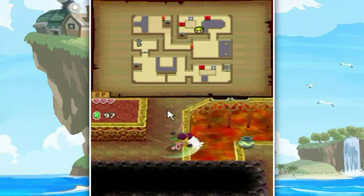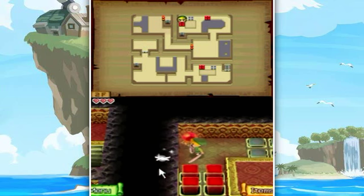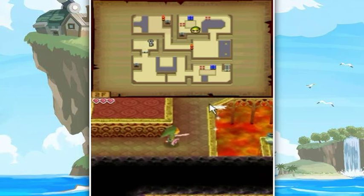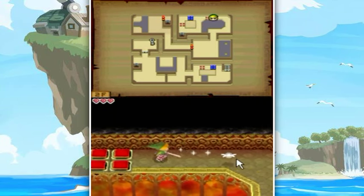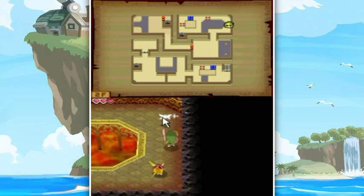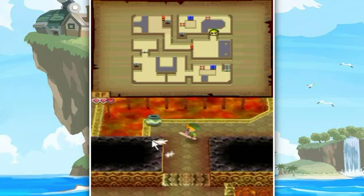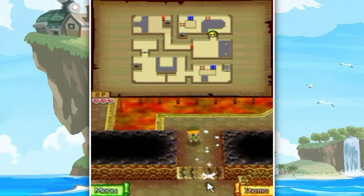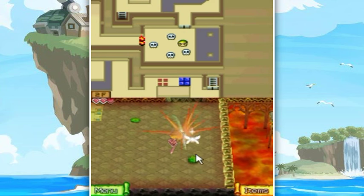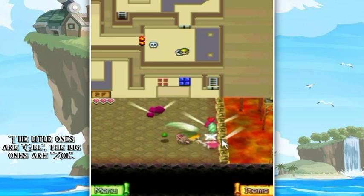These blocks look very familiar. Whoa, no you don't - you're not gonna electrify yourself. Let's hit the switch - and that switches those blocks. Yeah, those blocks - I don't know what they're called, they're like switch blocks or something like that. You're not gonna electrify me today, no you are not.